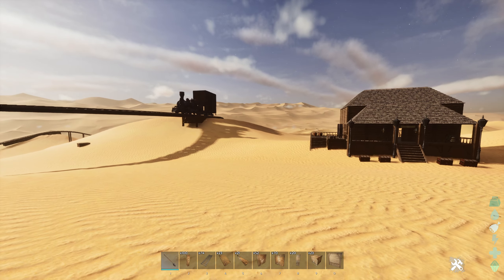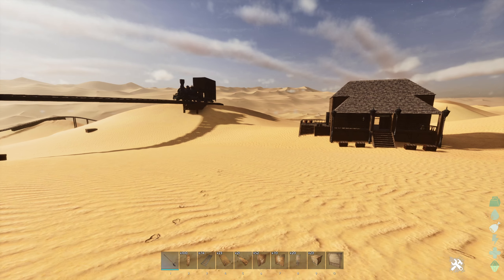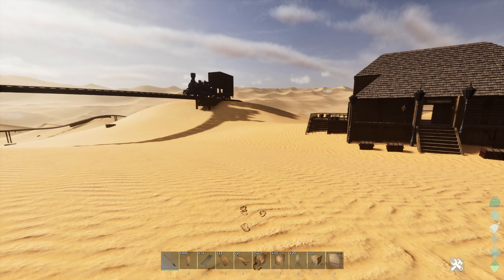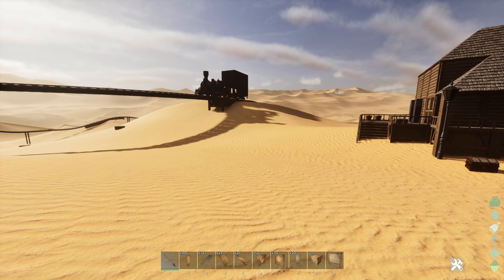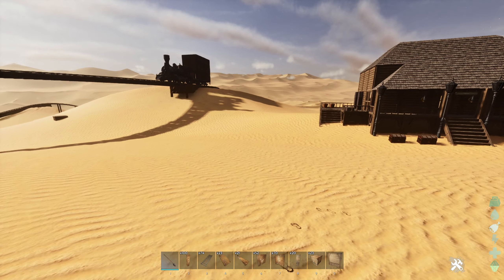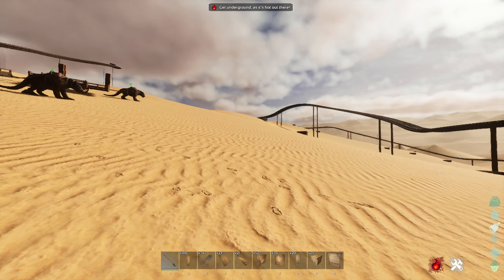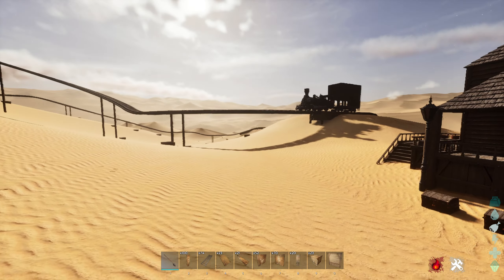Scorched Earth is finally available for Ark Survival Ascended, and with it comes a brand new DLC pack called Bob's Tall Tales. This DLC pack is split into three different parts, each for a specific map: the first part is for Scorched Earth, the second for Aberration, and the third for Extinction. We're going to be taking a look at all the stuff you get for Scorched Earth and seeing if it's worth the price tag.